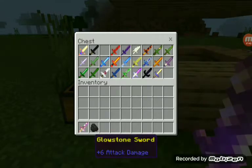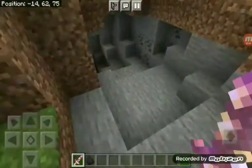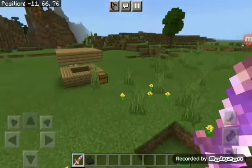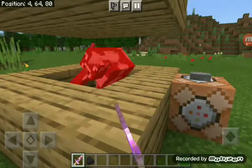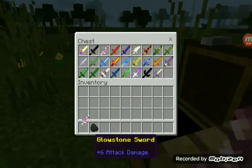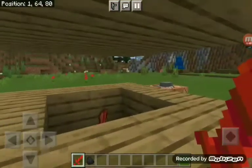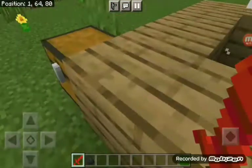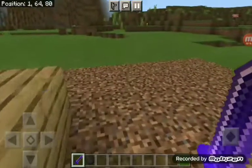Whatever — I believe it's supposed to light up. Next up we got a TNT sword. Just two hits on the cow. Next up we got a wither sword — big attack damage.